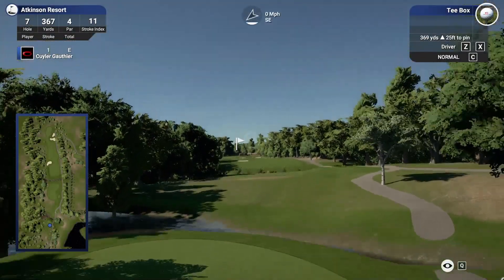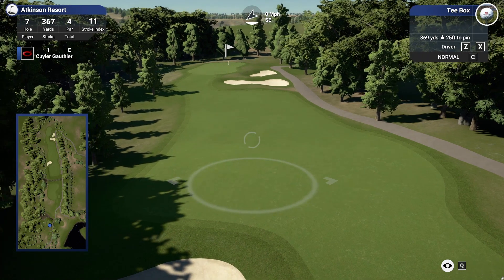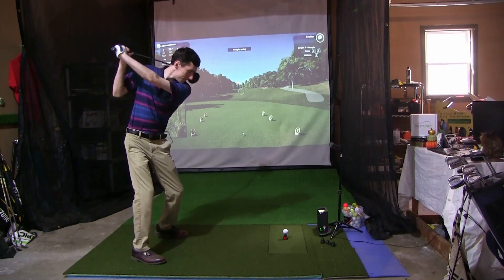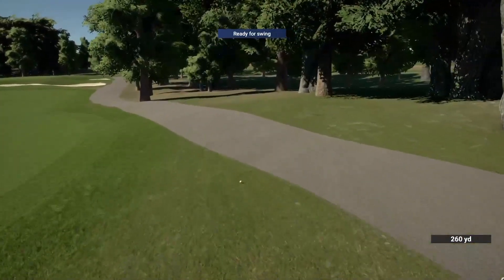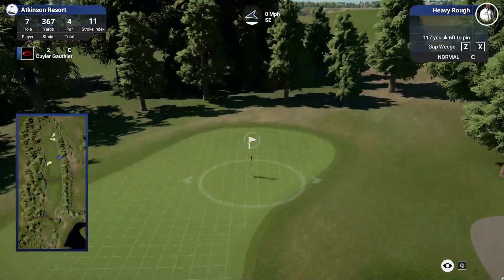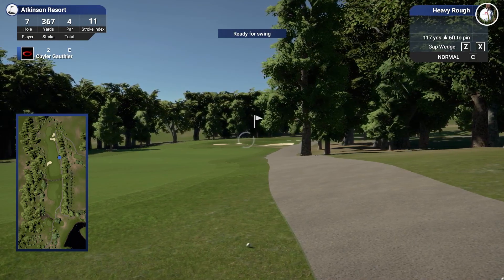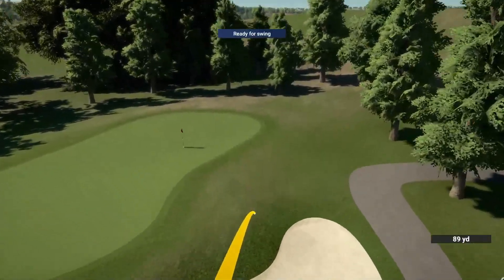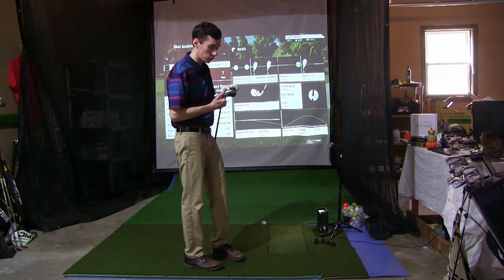369-yard par four up here — 245 to carry the bunker, so not super concerned. Let's hit a fairway and give ourselves a look in. Left looks better given the pin location. We faded it off a little bit, launching these balls up quite a bit. We got plenty of room though — 117 yards into the flag. Green is running away from us right to left. We're aiming for the center of the green, trying to stay out of the bunkers. Pulled that one right, but it stays out of the bunker.